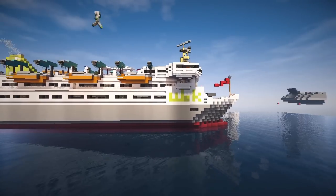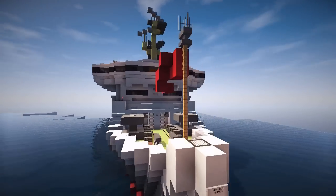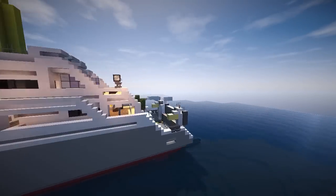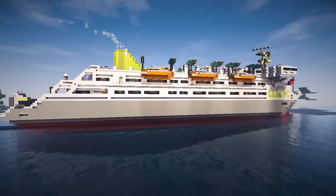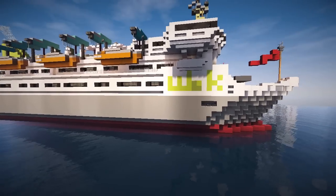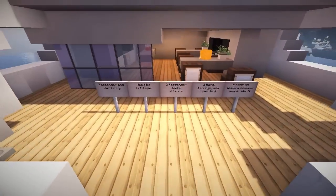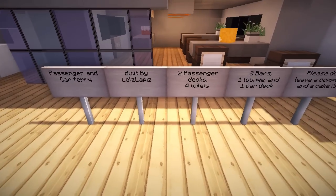What would you call this? It's kind of like a passenger carrier, right? Walk passenger ferry extreme. I don't know. I live in a port town and the ferries we have here look exactly like this one. I think it looks realistic, not overly pretty - it's functional. We have passenger ferries which kind of look a little bit like this. This says Walk Lines Ferries on the front. Passenger and car ferry built by Lolz Lapis.